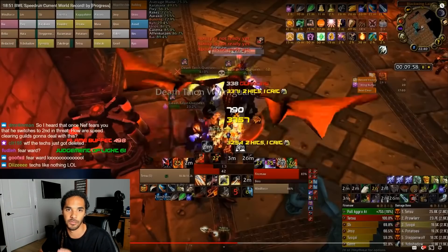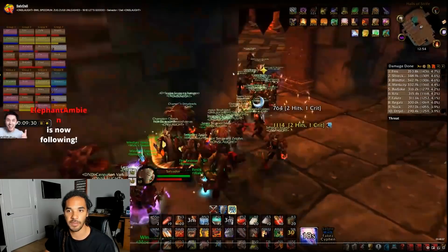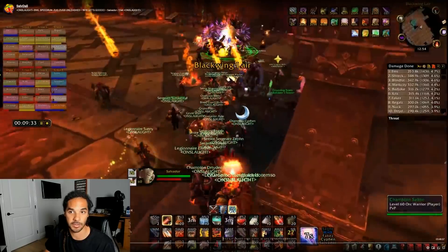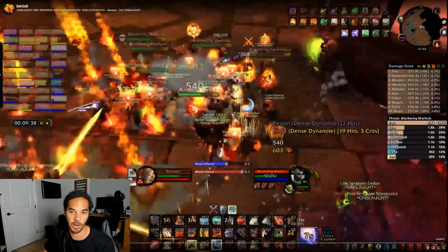For Onslaught they use Recklessness on Firemaw with the overseers alive. You have to focus down and burn the worm guard because if he's bronze he can cause your tank to spin and kill everybody, and he also cleaves. The most important thing on that pull is burning down the worm guard, then you can fight the overseers alongside Firemaw — it's not an issue at all, you're just cleaving them down. Onslaught uses Recklessness on Firemaw; Progress used their Recklessness on Vael, which is an interesting choice, though Firemaw with overseers does seem like a better usage.